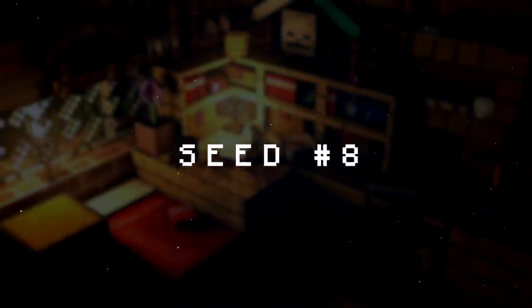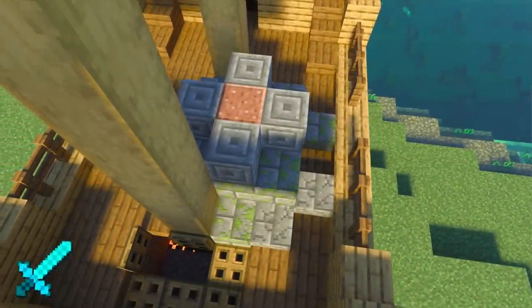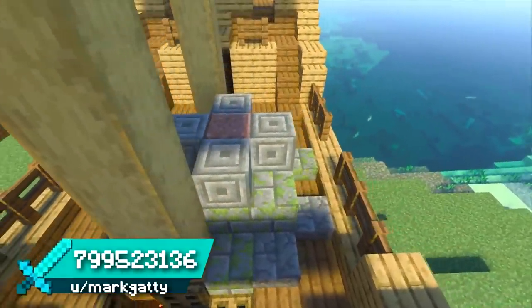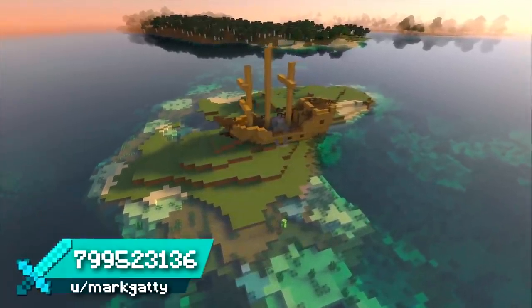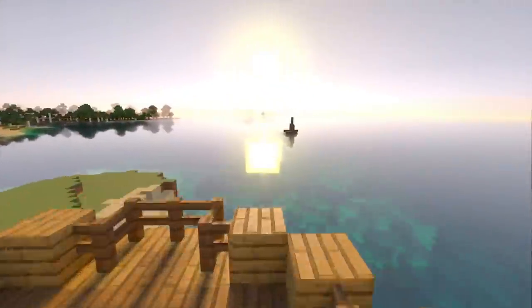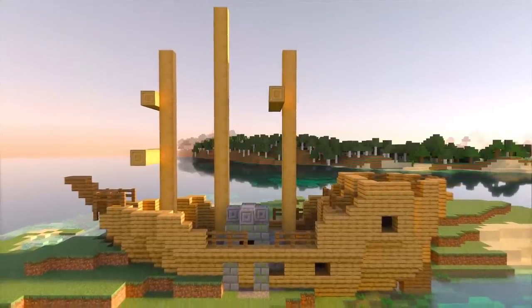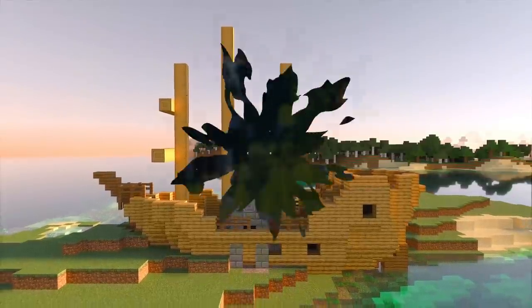Seed 8 is a bit of a broken one. You spawn very close to an ocean ruin inside a shipwreck. This could be a great seed if you're looking for some easy loot, or perhaps a structure to turn into a home early on. There's a second shipwreck close by too, so even more treasure to be found. If you could combine any two structures like this in Minecraft, what would they be?